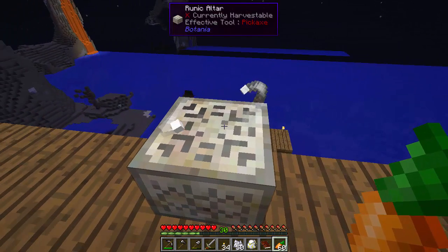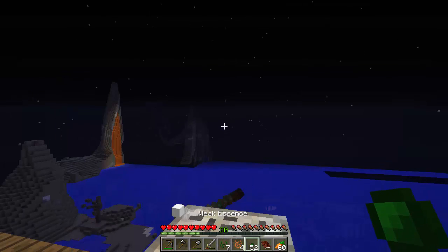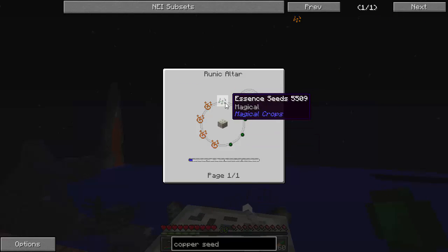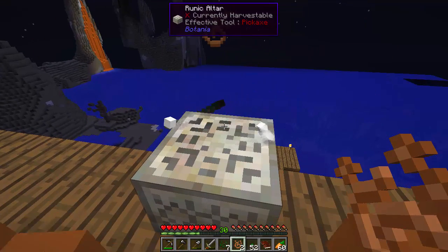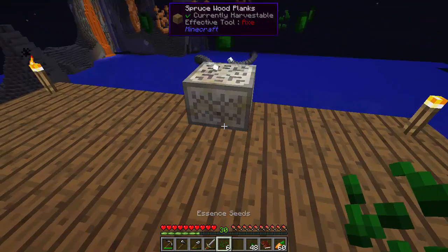Let's come on over here and do the copper one first. Copper seed was four copper, four weak essence, and one essence seed. So one, two, three, four — throw them on top. One, two, three, four. One of those and it should be good to go.